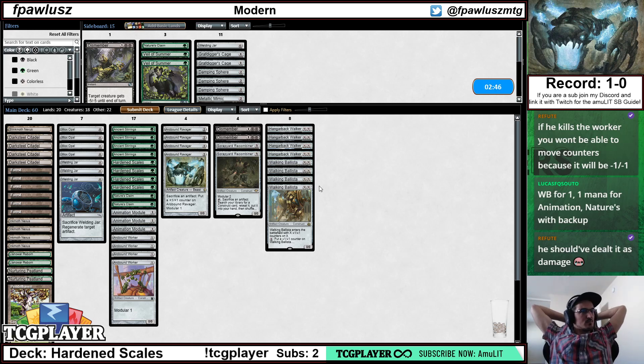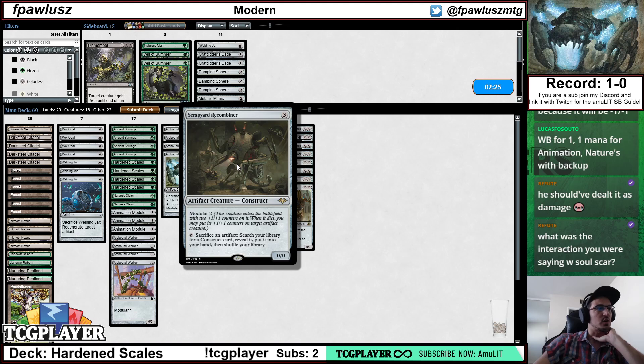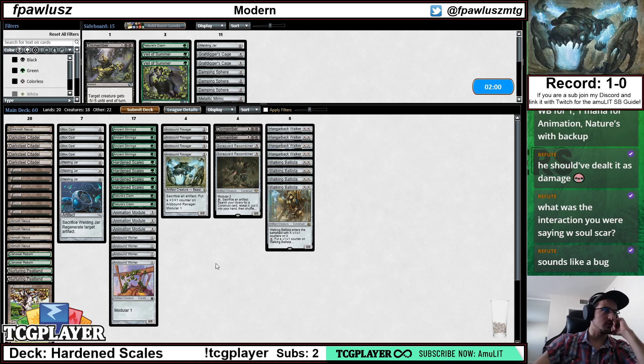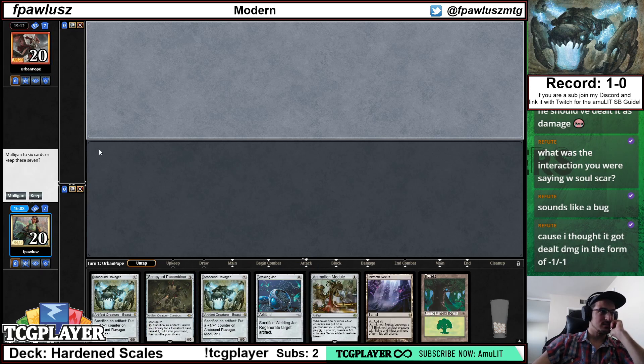What was the interaction with Soul-Scar Mage? Basically my opponent bolted my creature and it still triggered Modular. I assumed it was not going to work, but it did — I have no idea why. It could even be a bug honestly. I assumed I was not going to get counters, but I did. It could very easily just be a bug.